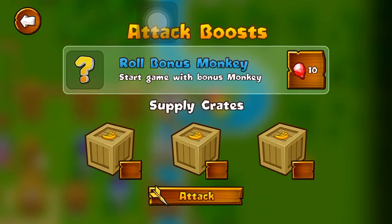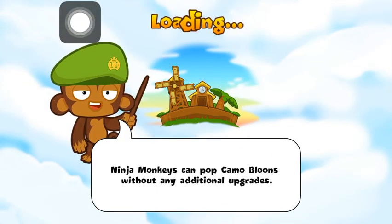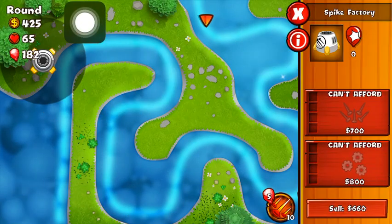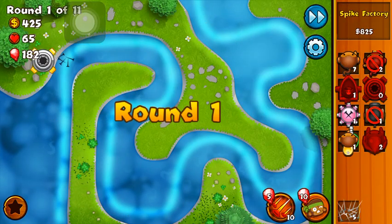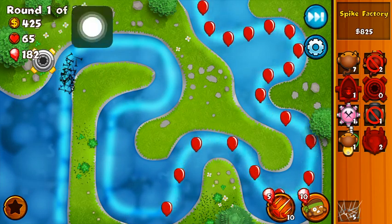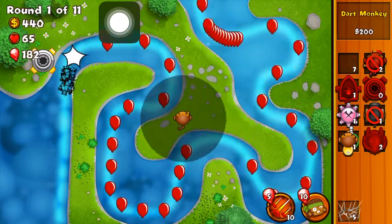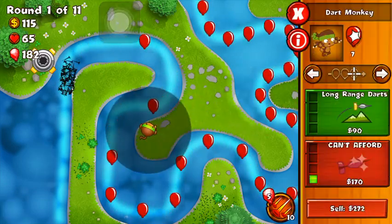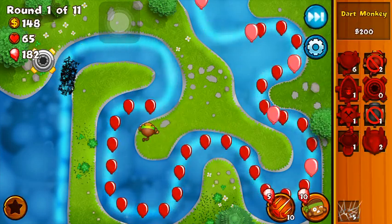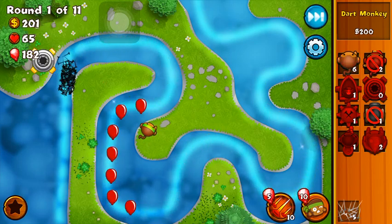Let's go do some more water tiles. We have a river terrain — that's what they call it. I don't think I'm going to be wasting my supply crates on the easy levels, so we'll get started with the first crate. We're probably going to do three tiles for you guys and that'll pretty much be the end of the episode, but we'll see depending on the time. Let's go ahead and start putting up our dart monkeys — you want to set them on Strong so you can attack the strong bloons, and you always want to start with the spike factory.